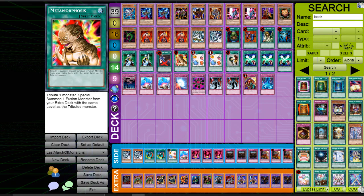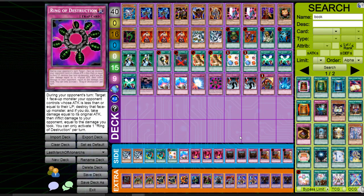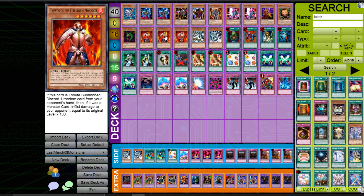First of all we have our standard trio: Graceful Charity, Pot of Greed, and Delinquent Duo. Then of course we have Heavy Storm, Snatch Steal, and two Noblemans — because I was playing a lot against Goat Control. I included Premature Burial even in an aggro build; some people would say it's not really good here, but Abyss Soldier makes it really worth it. Blade Knight is also a good target — or you can tribute something off Sangan and then summon your Monarch. The Abyss Soldier plus Sinister Serpent combo is really a nice game changer.